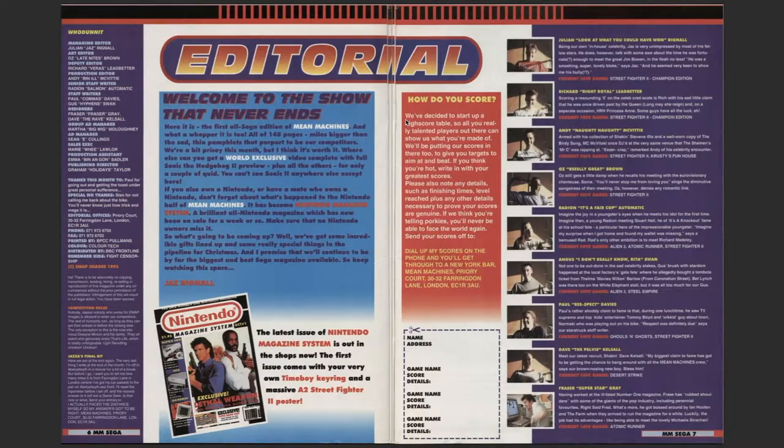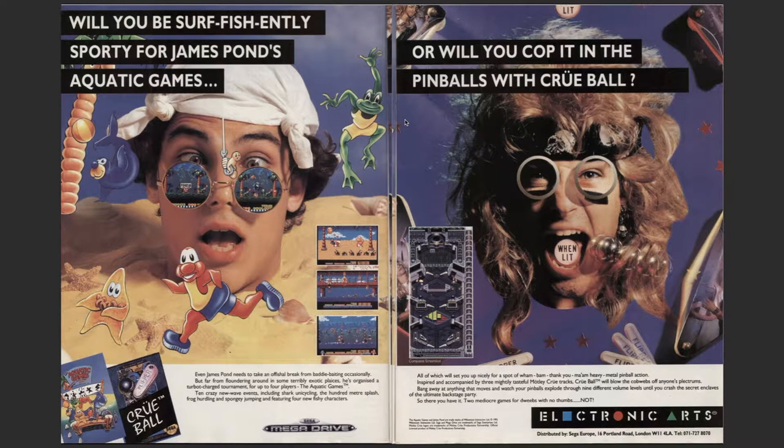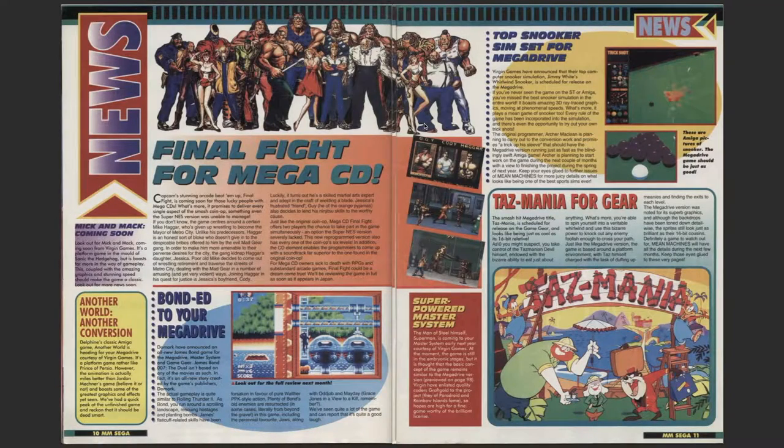On to the editorial pages: 'Welcome to the show that never ends.' Will you be surf-fish friendly or sporty? James Pond at Aquatic Games, or Quball in Pinball - both from Electronic Arts. For you kids out there, Electronic Arts is now EA Games, so when you hear 'EA Sports it's in the game,' that's Electronic Arts. James Pond and Quball for the Mega Drive. News: Final Fight coming to Mega CD, top snooker sim set for Mega Drive as Jimmy White's Whirlwind Snooker - very good game on the Amiga. Tasmania for Game Gear.